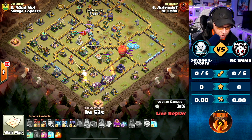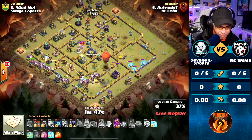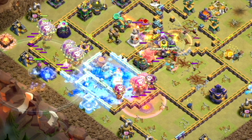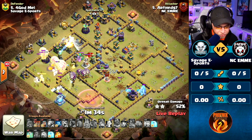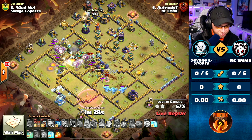Stone Slammer, Royal Champion, and Loon's Ice Hound coming in, taking on the Scatter Shot. We're going to see a flank from the opposite side with the Grand Warden. Freeze Spell down on the Multi, hasting him up into the Mortar. Ice Hound pops - beautifully done. Warden ability used to protect the Balloons as they move up into the Scatter Shot. Dragon Rider from the Stone Slammer is able to take out the Eagle. This is looking hot!